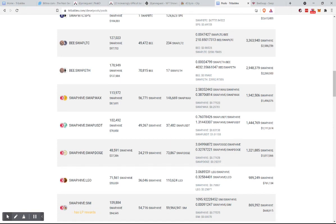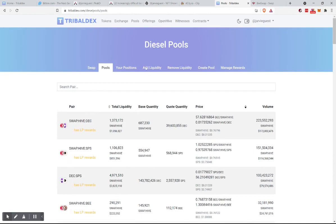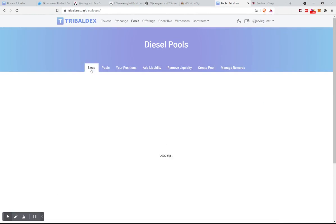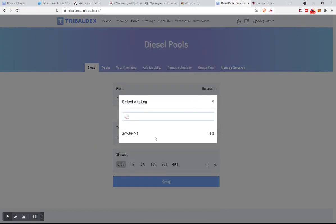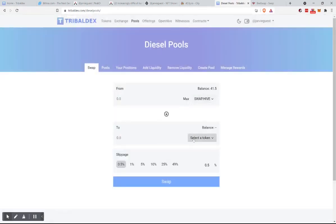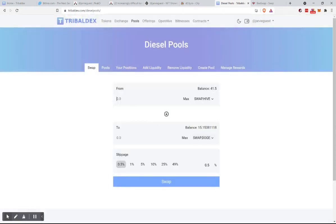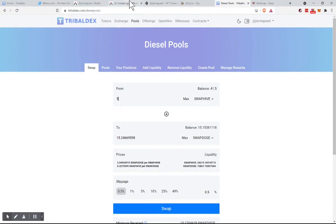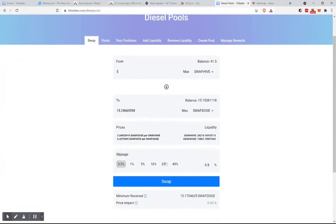We did five Hive the last time. So let's do a pool purchase and see if we get the same amount. We go to swap, convert Hive to Doge, put in five, and it says 15.24. What was it before? 15.1. Oh, we got ripped off on the other version — this is the way you should have done it.